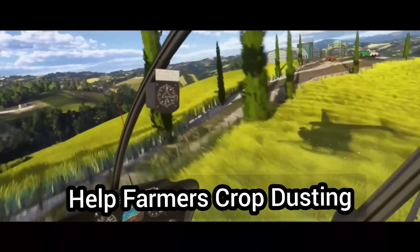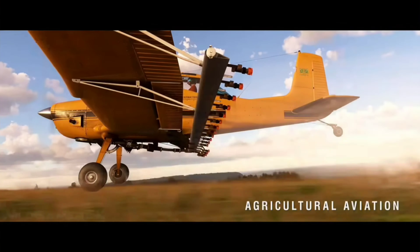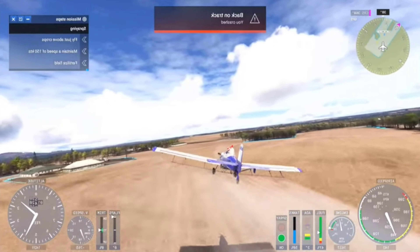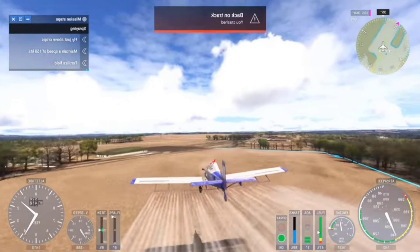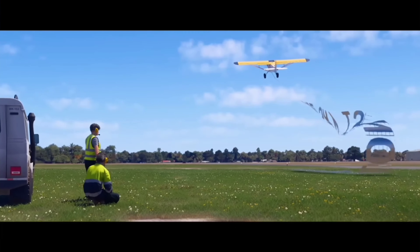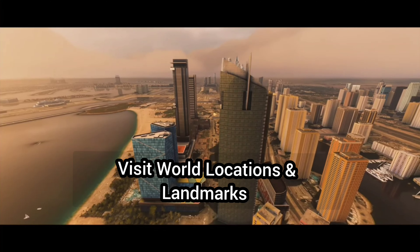Next, you can become a crop duster and help out farmers using both helicopters and airplanes. There is a landing pad that you actually have to land on to fill up with your fertilizer, pesticides, and everything. On top of that, you will be able to do aerial advertising as well.